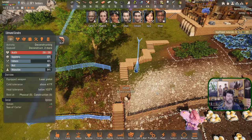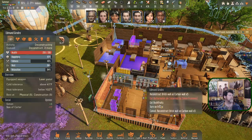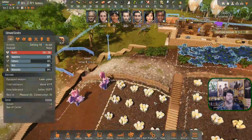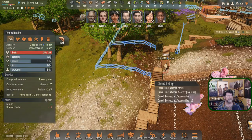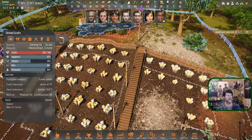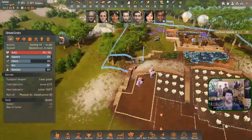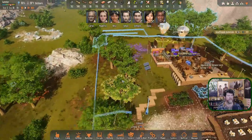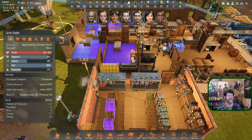Edmund, you are deconstructing — good. You could use a meal, your relaxation is fine, so eat some bush fruits and then come back over here and deconstruct those sections. That way I can start playing with blueprints. Carter, you need a meal as well.